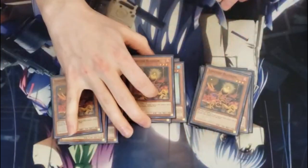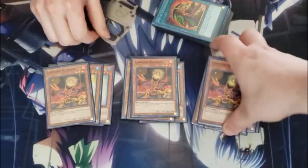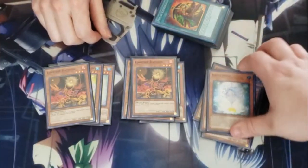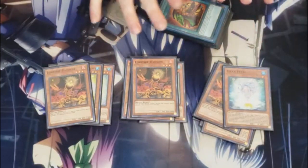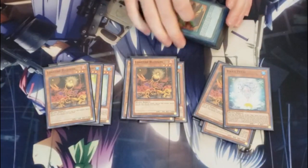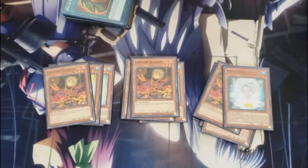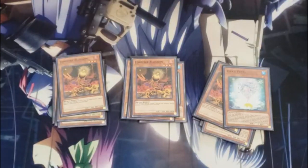Rounding out the monsters, we play three Lonefire Blossom for obvious reasons. Do you Lonefire into Lonefire into this card, or just Lonefire straight into the card you need? You just Lonefire straight into whatever card you happen to need. Because the deck is all plants, you want to maintain your grind game — having another Lonefire is basically like having another copy of every other card in your deck. I don't like deck thinning because it doesn't change your percentages enough to make up for losing a resource that could pull you out later in the game.